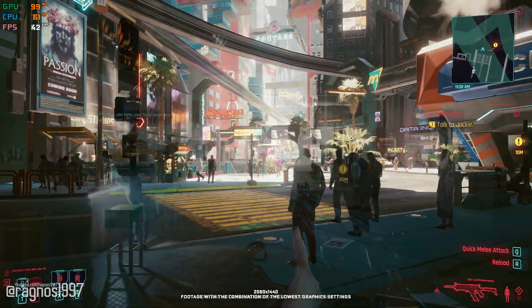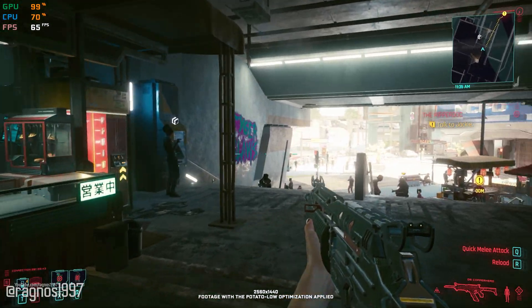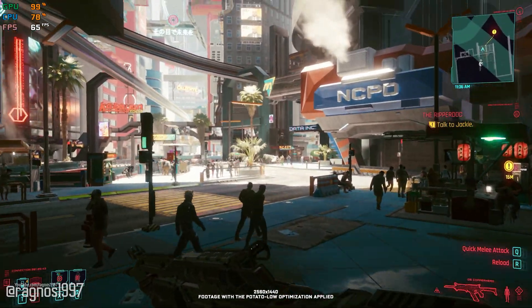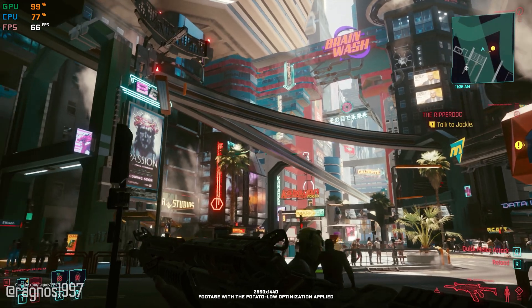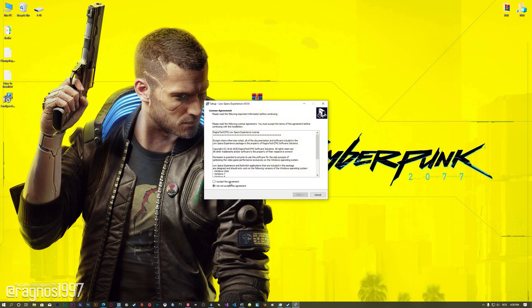If not, here is a little something-something. This is not a typical benchmark video that will show you what it's like to play the game on certain hardware. This is a video that will show you what it's like to improve the performance of the game on certain hardware. Before we proceed with the optimization process, you will need to download and install the Low Specs Experience. The download link can be found in the description of this video. Low Specs Experience is a game optimization tool that I developed that will allow you to optimize your favorite games for maximum performance.